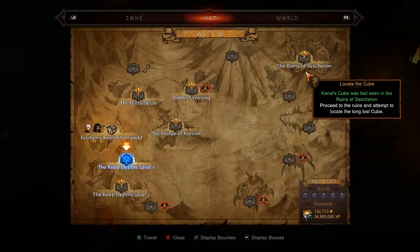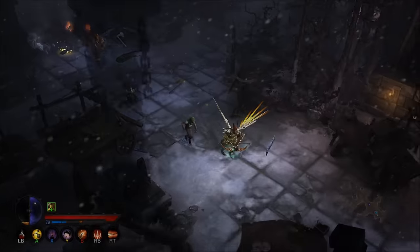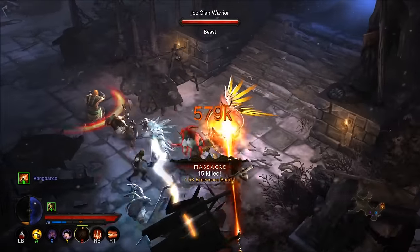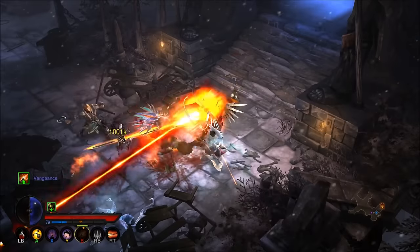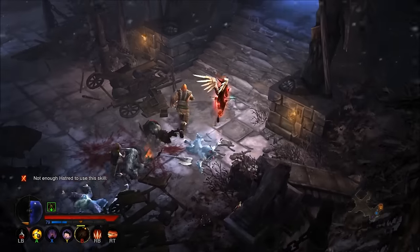Once Zoltan has finished his monologue, open up your map and fast travel to the Ruins of Sessheron. Explore the ruins until you reach the Elder Sanctum, then continue your exploration until you reach the unmarked Kanias Throne Room.